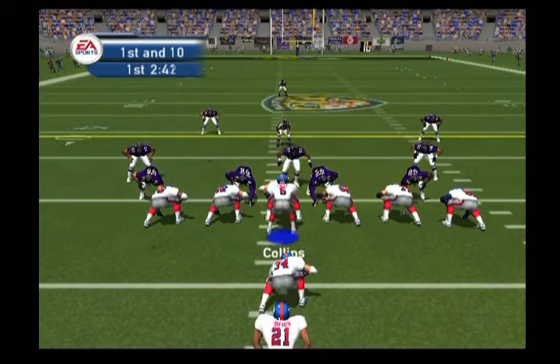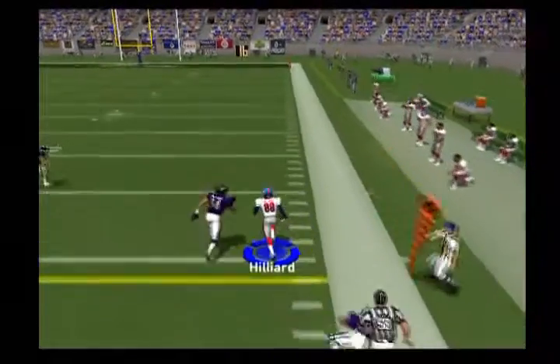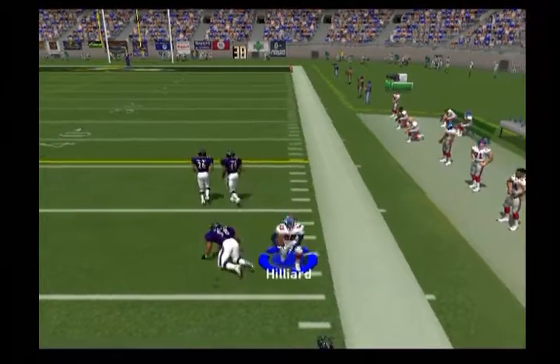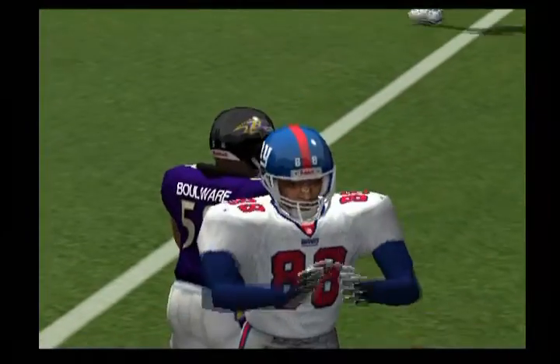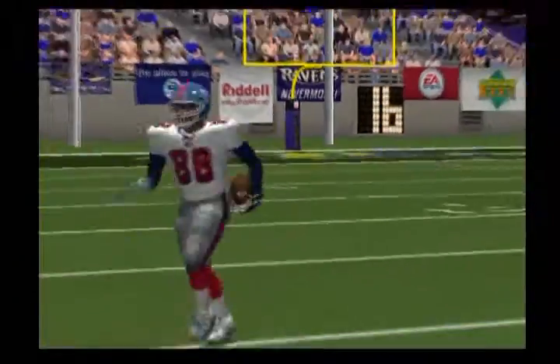First and ten. Collins under the center, drop back to throw, out over to the right — Hilliard with the reception. Bollard stops him at the 49. Is Ike Hilliard an elite NFL receiver? He's moved into the elite class of receivers — his production on the field has elevated him to that status.